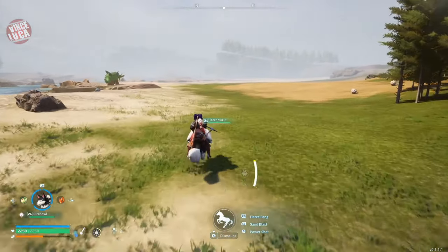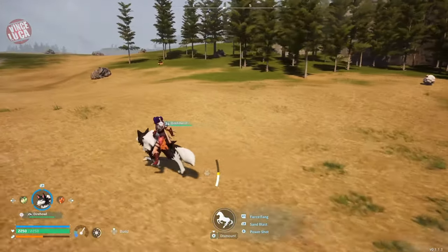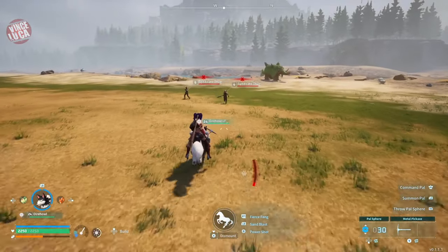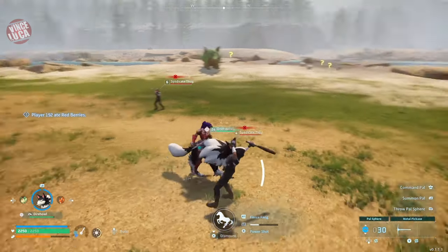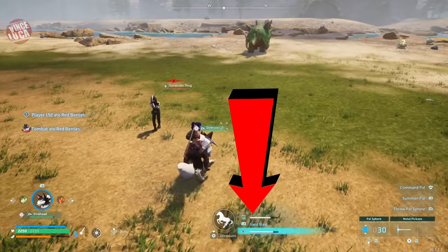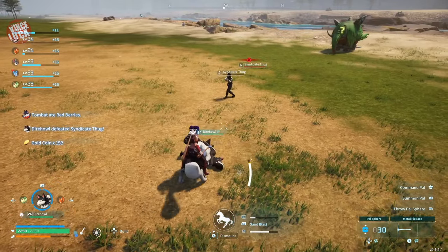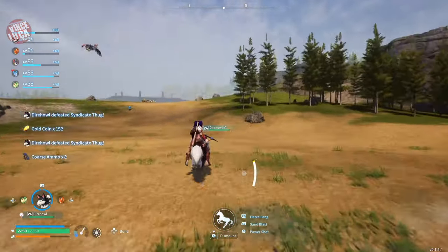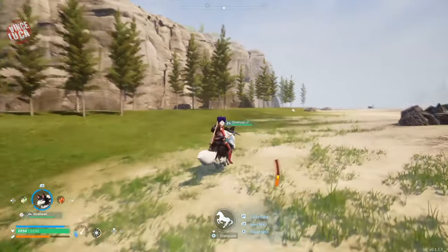Another really cool pet at the beginning of the game is the Dire Wolf. These guys are really fast on land — one of my favorite exploring animals, especially if you don't want to fly around. Flying is actually pretty slow with the Nightwing, but with the Dire Wolf you're gonna travel really fast. It has about three attacks, which is pretty good, and each of your pets have special attacks you can use while riding them. This one has a dash and it's pretty powerful.